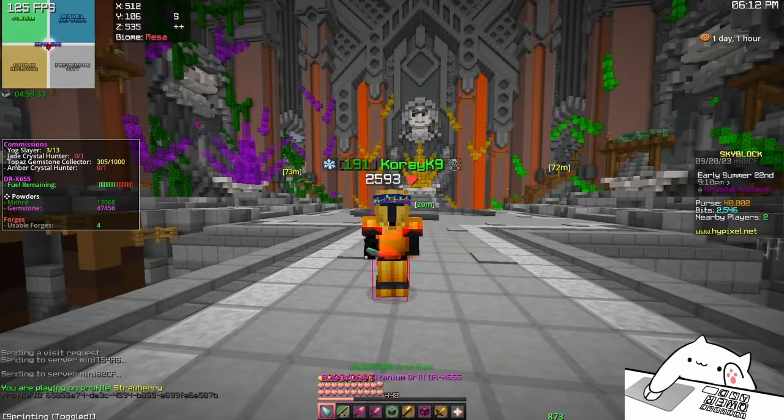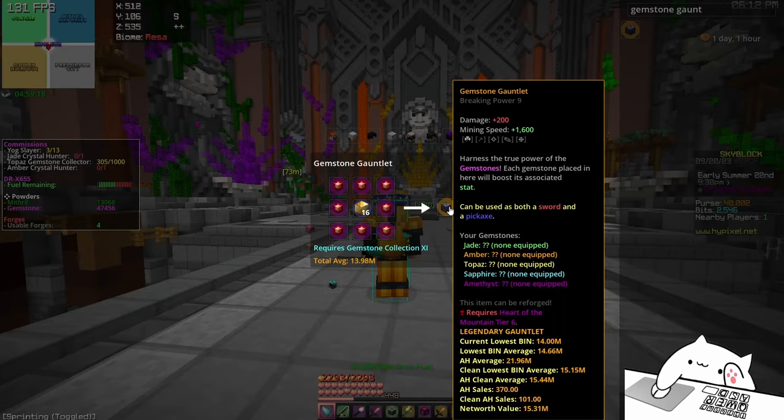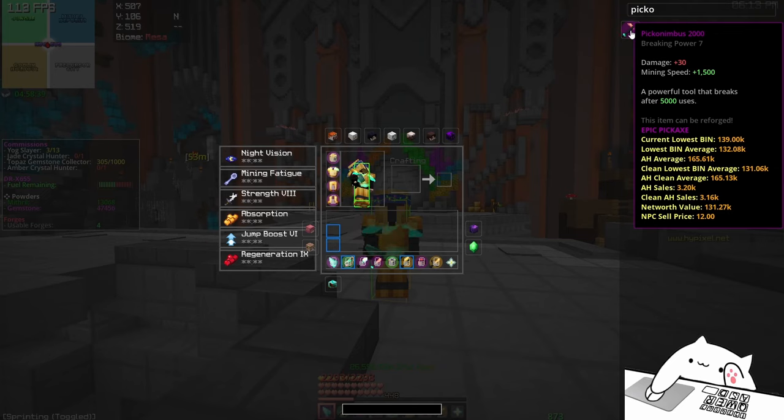So what you're going to need is first of all some kind of a pickaxe or a drill, or the best thing that you can probably get is the gauntlet right here — the gemstone gauntlet — because it gives you 1600 mining speed, which is more than enough to break a hearthstone in one hit. You just need to have 1.5k mining speed to insta-break it. And I don't want to see any one of you guys using Pico Lumbuses and wasting all their money — if you do that I'm not going to let you join my guild.